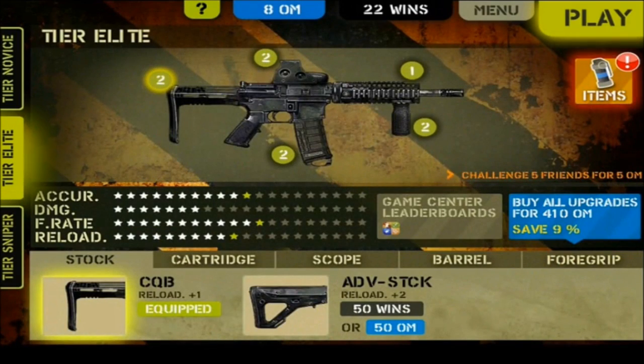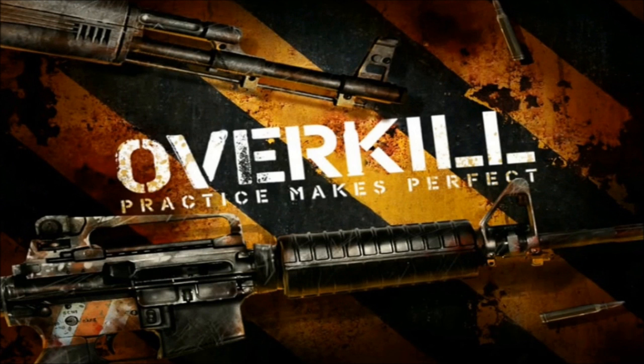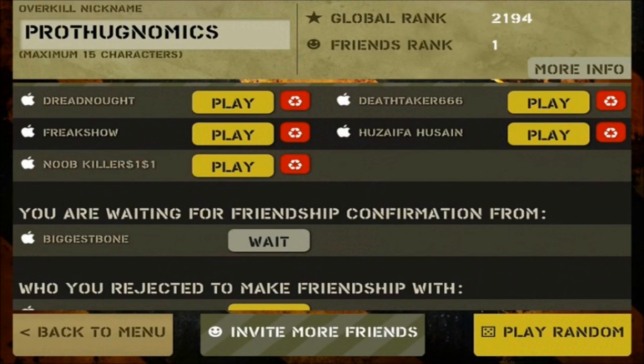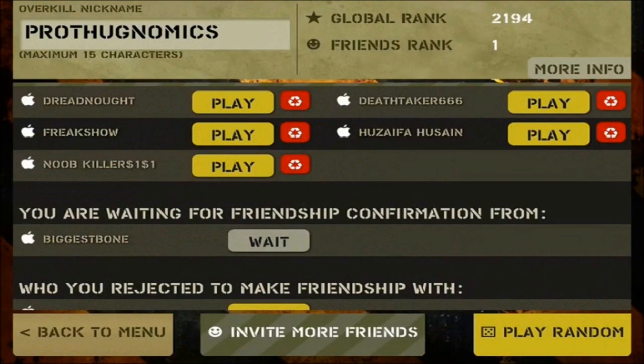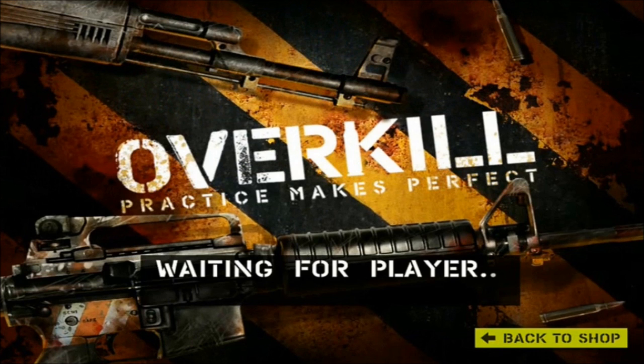I spoke to my friend and he said that he may be able to meet me online. But before I invite him to a match of Overkill, I just wanna quickly show you how you can check your online stats. Just hit more info on the top right, and it'll show you your ranking worldwide and in between your friends. Worldwide I'm 2,194th, and out of my friends I'm first. I'm gonna try and invite my friend for this demonstration.